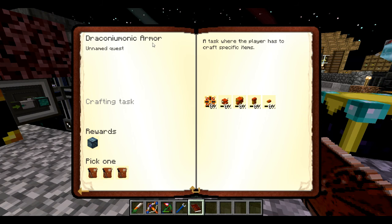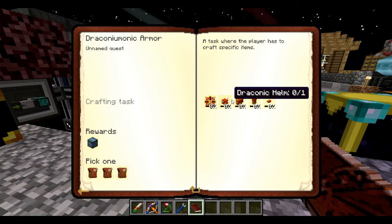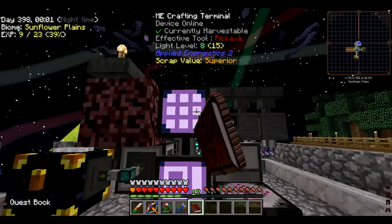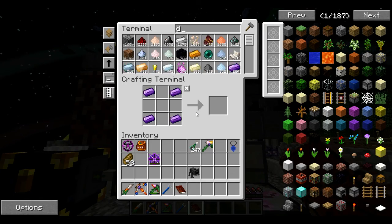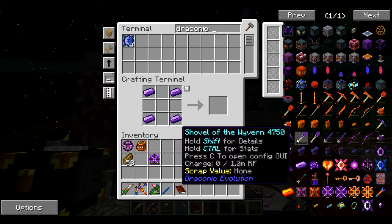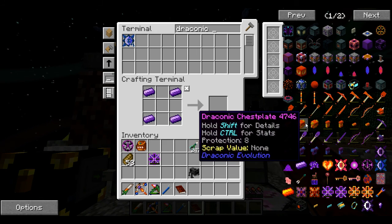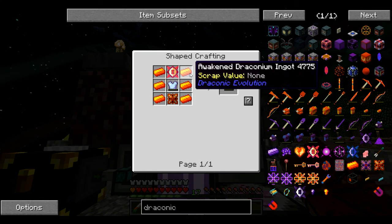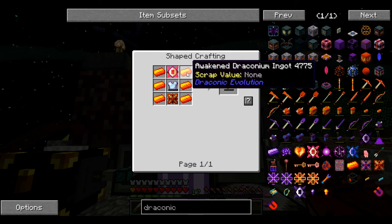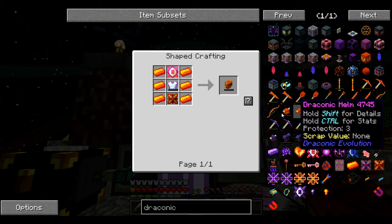Draconiamonic armor — I think that was supposed to be draconic armor, that is an interesting way of spelling it. Draconic armor — this might be a little out of reach because it takes awakened draconium ingots. I don't quite remember the ritual to get this — I think you take a draconium block, or four of them, and charge them somehow.